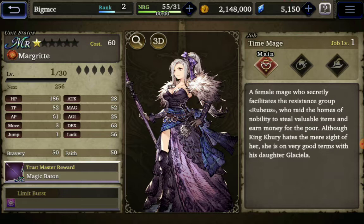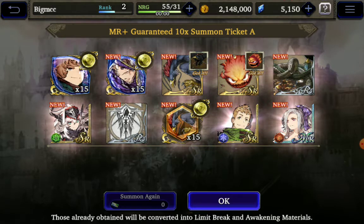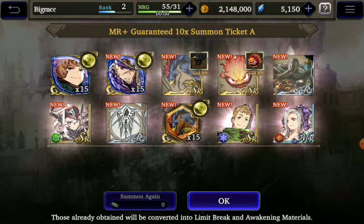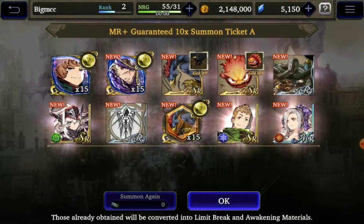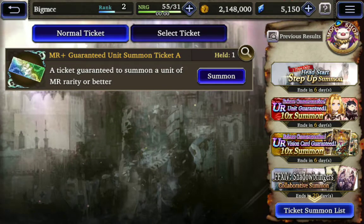Now in this game there are lots of things that you can do to level up and enhance your units. I'm not going to go into all that here — this is just a demo. But I want to show you a 10x summon, a little gacha pool, not something I do all the time, figured why not for this demo. So what I'm going to do now is show you a couple of small things, show you a battle, and then that should be more or less it.